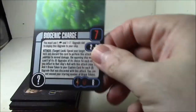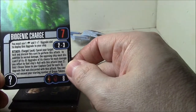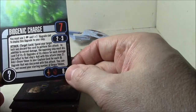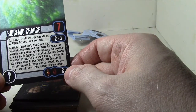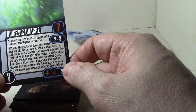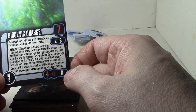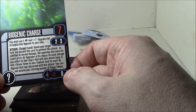Let's take a look at the cards. Biogenic Charge — you must use one Borg and one weapon upgrade slot for this upgrade. Seven attack, range two to three, eight points for Mirror Universe and Borg. In addition to the normal damage, the opposing ship must discard one of its crew upgrades of its choice for each damage you inflict to that ship's hull with this attack, with a max of two. Add one drone token to your captain card for each crew upgrade discarded this way. You cannot exceed your starting number of drone tokens.